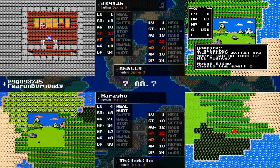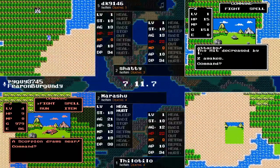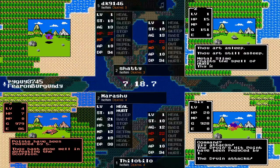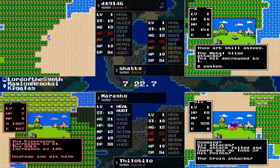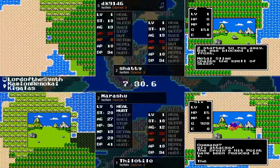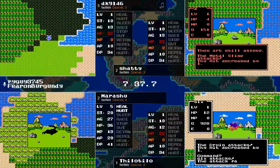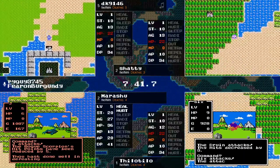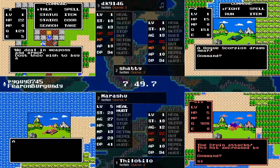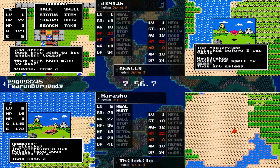Marishu is up to level four with Heal and Hurt, so he can start throwing that Hurt spell around. The blue dragon is running away, so that might be a weaker enemy to look out for later. Thanks to the instant replay, Marishu was chipping away at a druin that provided 86 experience, and now Marishu is off to the races. He stuck with it for a very long time and eventually got it. Now he can hurt them - and there's Breconary right next to Charlock!